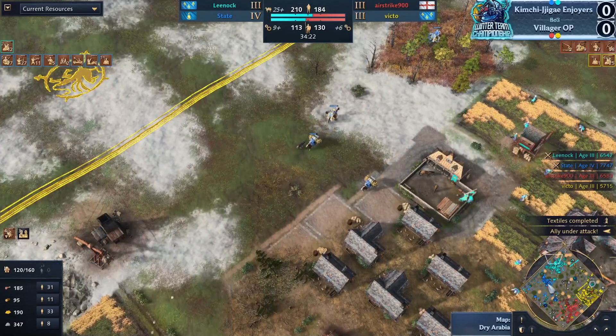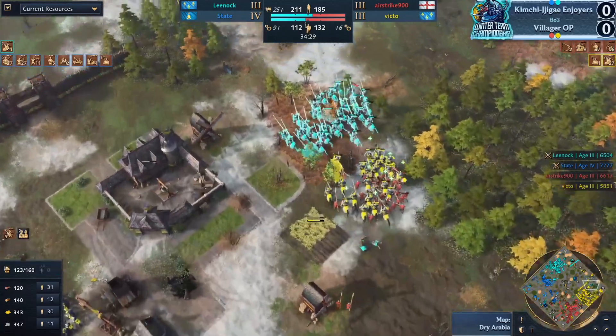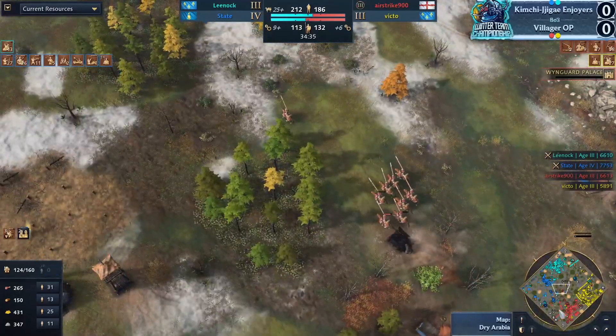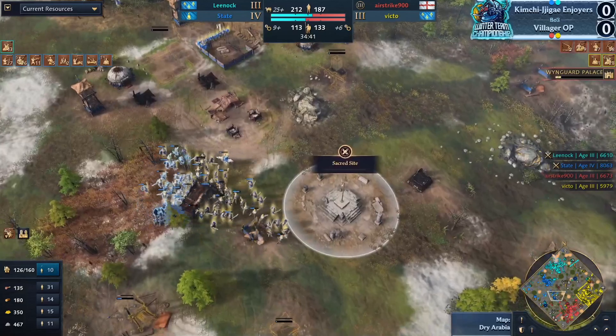I'm not sure if either player really thinks they can win it right now, but Kimchi Enjoyers are now up to 25 traders. Villager OP is not really able to invest in trade yet. The Wing Guard is coming in — those cheaper trebuchets are going to be the clutch item to pick up.